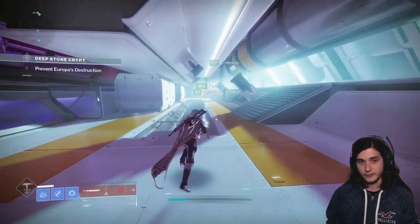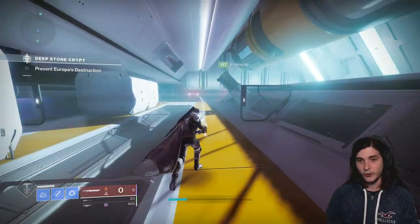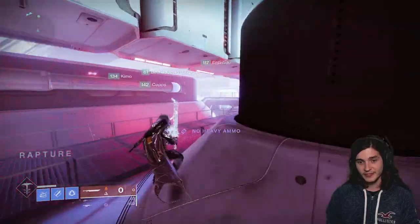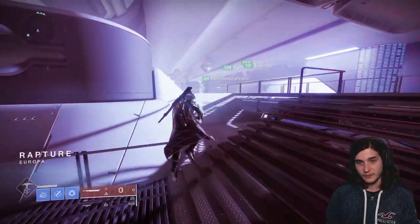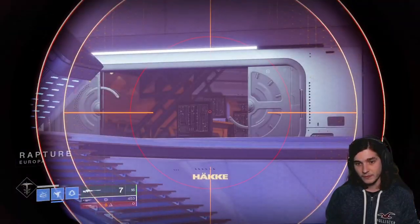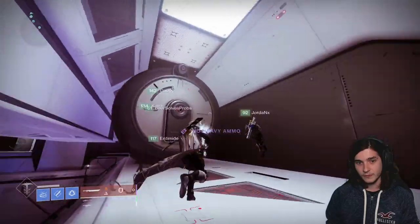The fifth one can be found right before the next encounter — the Descent encounter — up on a pipe in the hallway right before you enter the room for that encounter. When you find this one you have found all five, and you'll be able to get the No Love Lost ghost shell and complete the Rock Bottom triumph.